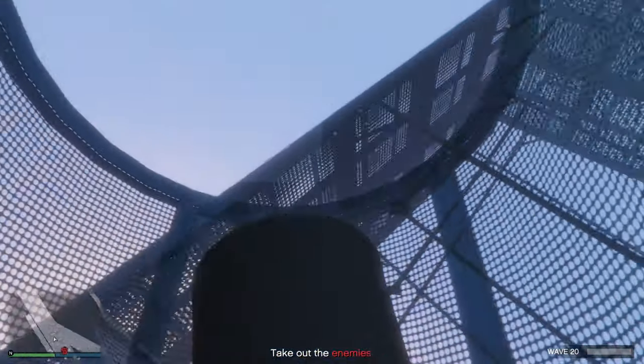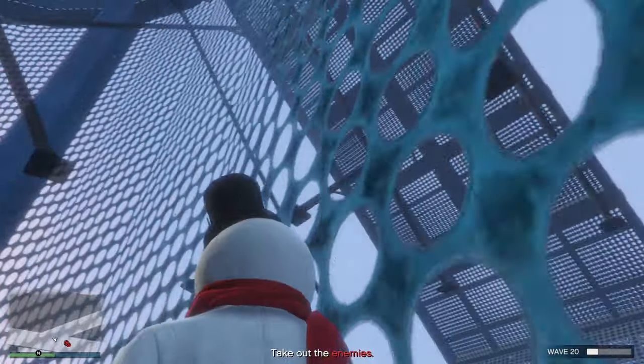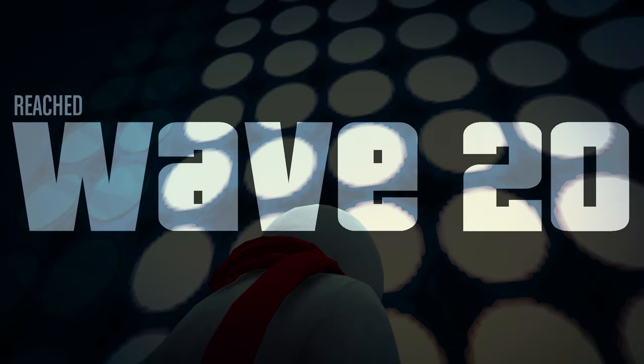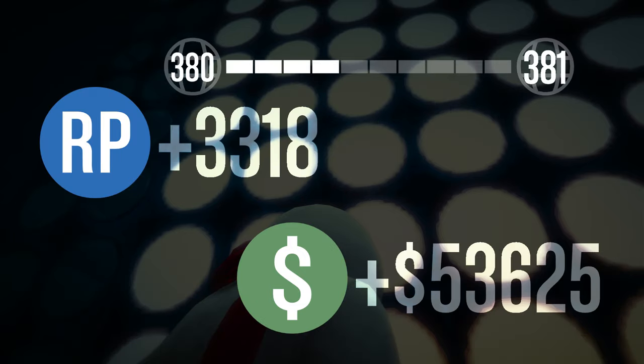I got from wave 1 all the way to wave 20 right here — this took around a couple of minutes. Wave 20, easy peasy. I got the Survival Pass done. When this is double money and RP on it, that's $100,000. For right now, it's $53,000, and we didn't do a single thing.